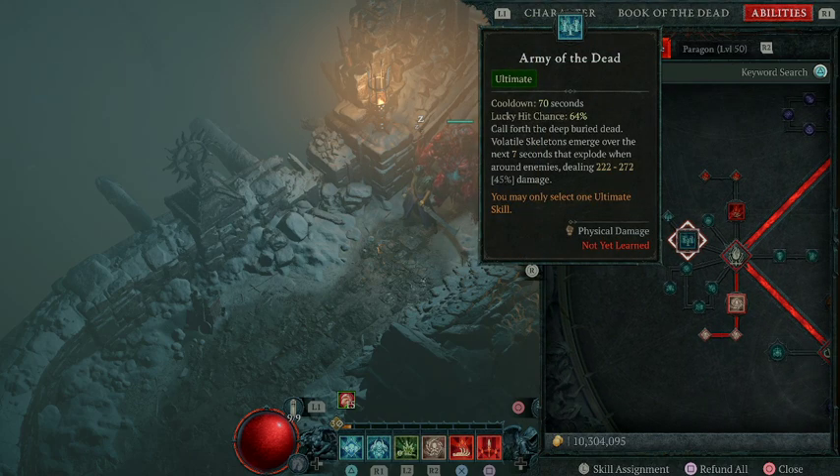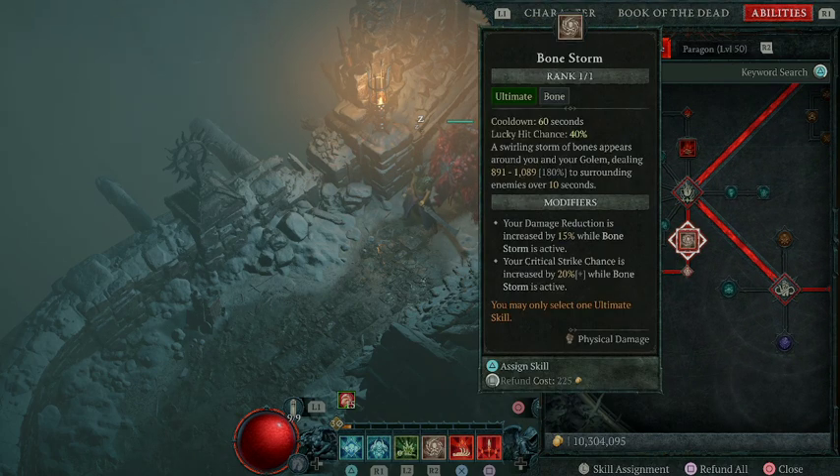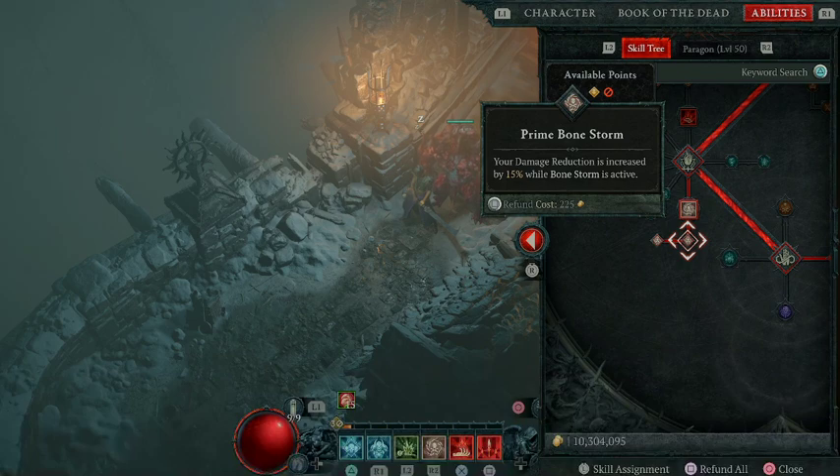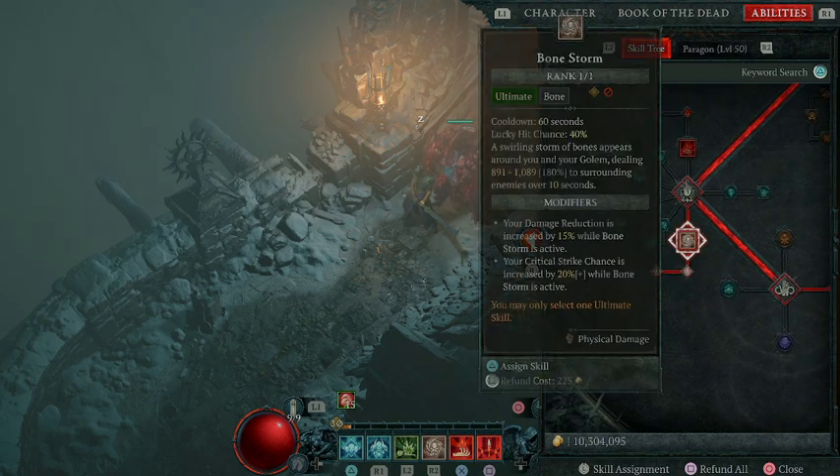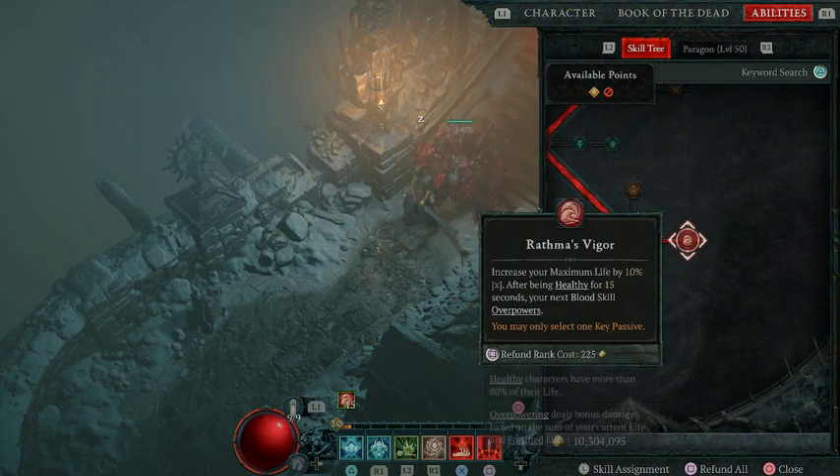There are a number of different options for your ultimate. Army of the Dead is a great choice for leveling, especially early. But I personally choose Bone Storm to mix up the damage type — it's a passive AoE that does a ton of damage and gets really useful later in the leveling experience. A swirling bone storm surrounds you and your golem dealing 800 to 1,000 damage to enemies over 10 seconds. With Prime augment, damage reduction is increased by 15%, and your critical chance is increased by 20% while Bone Storm is active — so you can pop it, have all the corpses explode, and do an amazing amount of critical damage. Finally, Rathma's Vigor is the passive I chose: after being healthy for 15 seconds, your maximum life increases by 10% and your next blood skill will overpower, giving you big crits with Bloodlance.